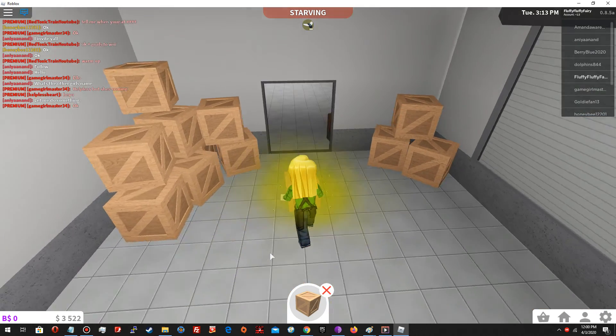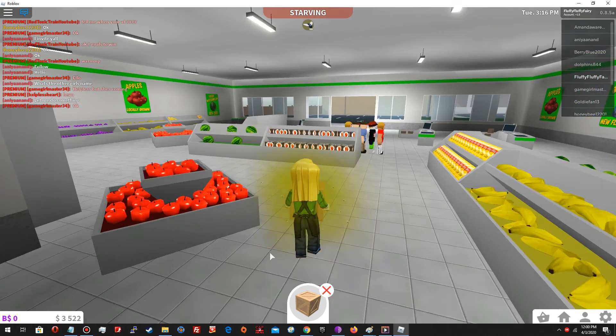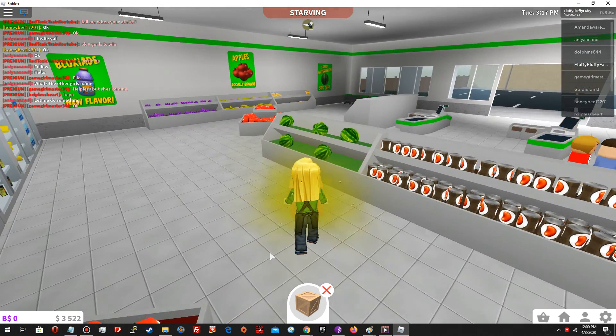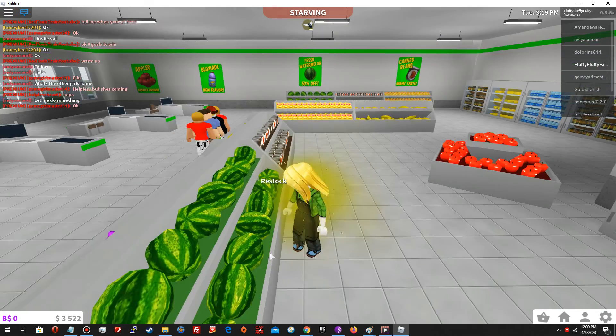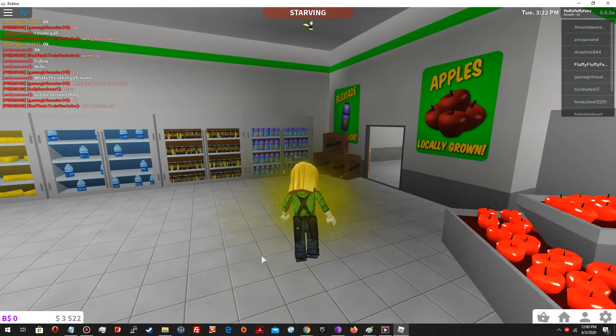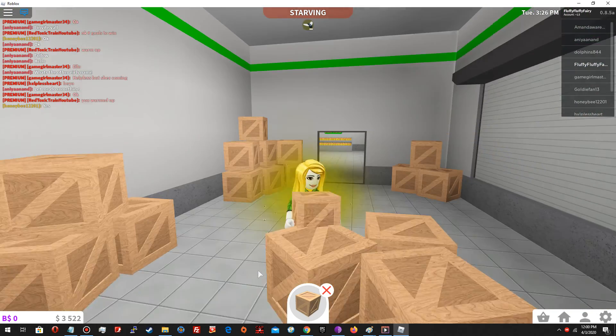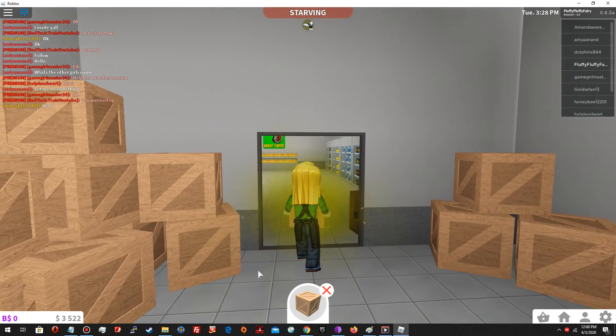I think my character needs to take a shower, or also eat, because she has like flies around her kind of. It's not very sanitary to walk around the grocery store with this status, but I hope the health department doesn't come for an inspection right now.